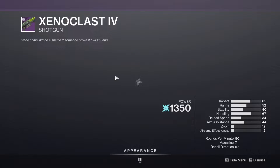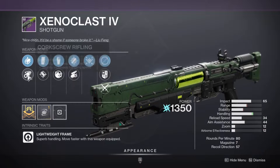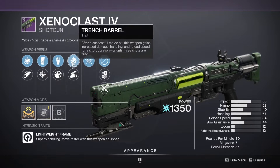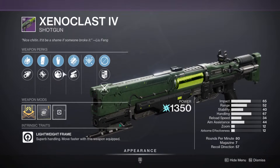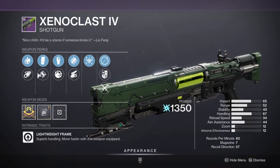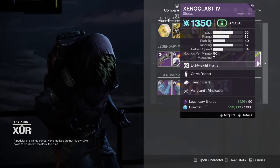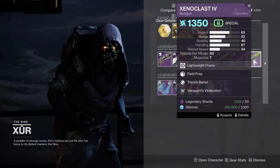Let's have a look at this Xenoclast - see if it's got anything worthwhile. It's got Accurized Rounds, small bore. It'd be alright for PvE, not too bad. Whether it's worth picking up or not, I'd probably say that's your best roll out of the whole lot.